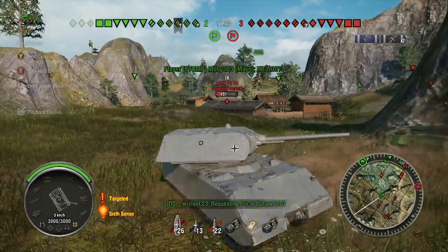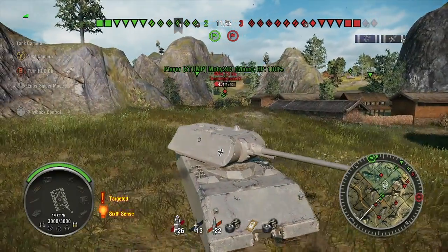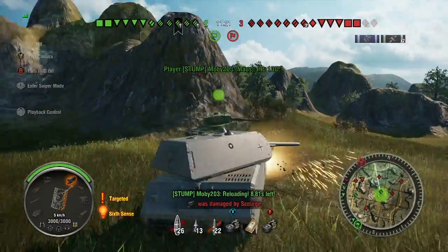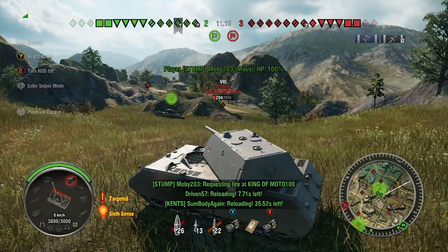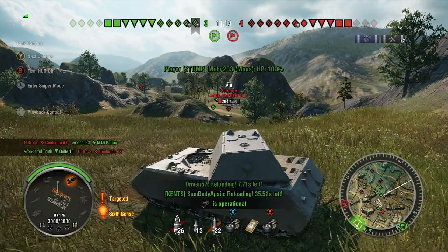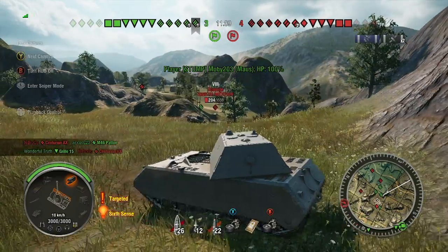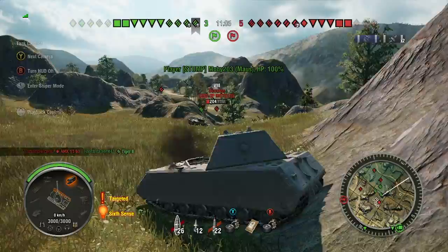Now you can see we're getting a little surrounded — there are significant numbers of red dots here: three to my left, one in front, and about two to the right. The screen lights up red showing damage, but the tank isn't taking damage — modules are. I expect the tracks to be damaged and impaired, not completely taken off.